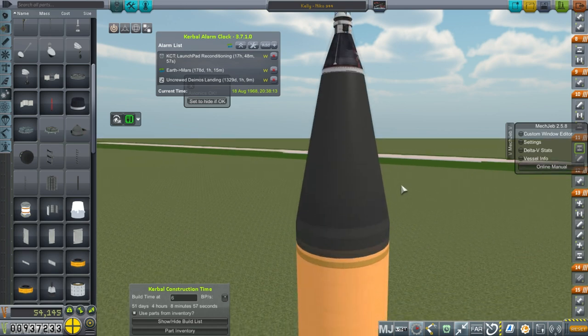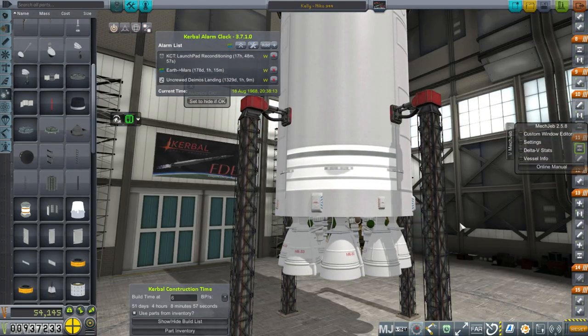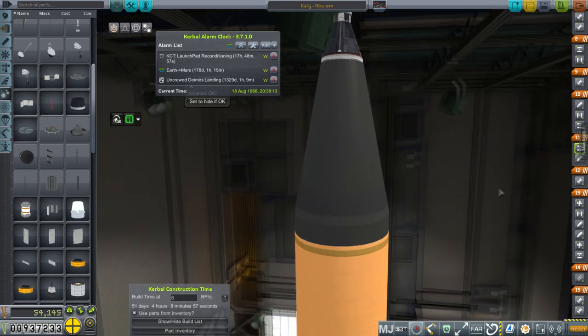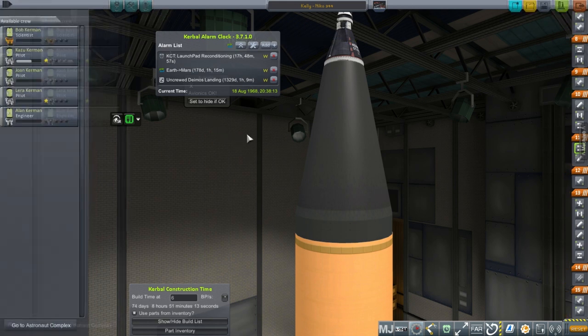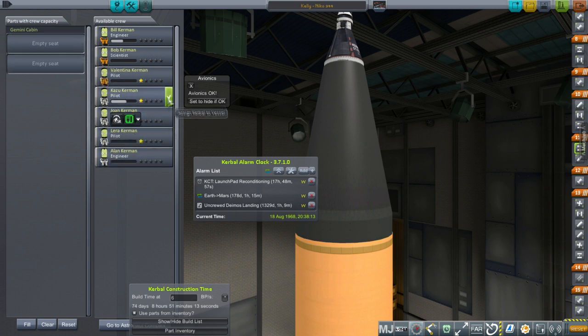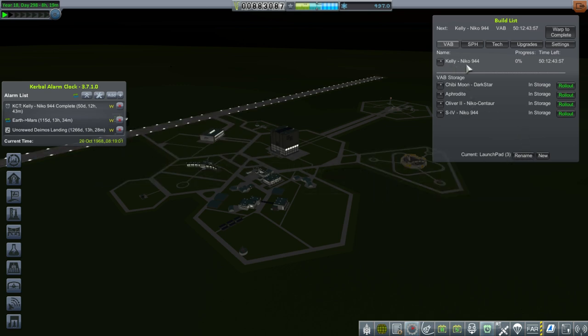So this is our new Kelly spacecraft. I've got the S-4 building. We did not get started building the next Kelly spacecraft yet — we were just building the next S-4 stage. I canceled the Kelly spacecraft that was in the queue before, so we can build this one. Let's take a look at our possible crew members — it looks like maybe Joan and Alan. Joan's a pilot, Alan's an engineer. We'll be sending Joan and Alan. It's October 20th, 1968. We have our S-4 stage complete, but we're building the Kelly rocket now.